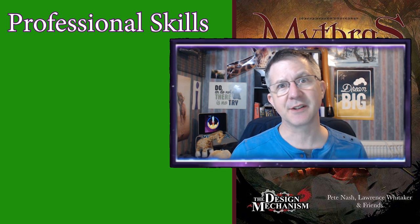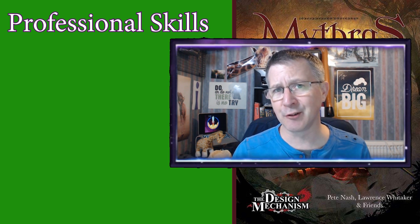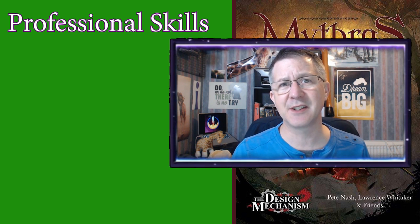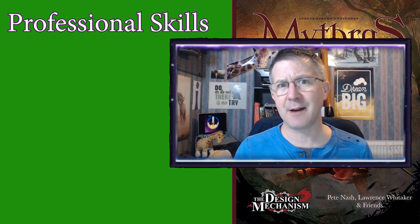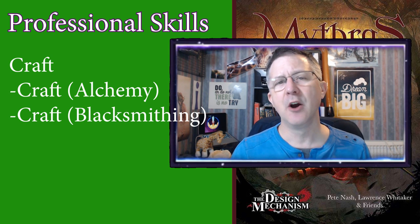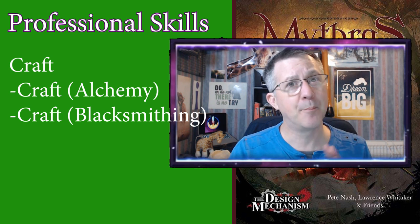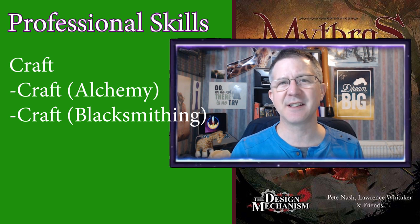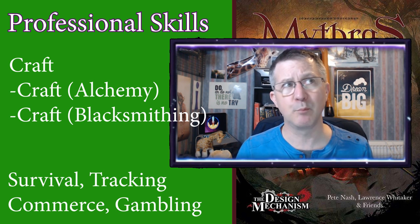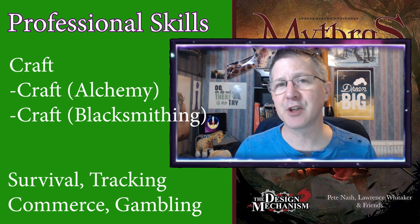Professional skills are developed during character generation and are dependent on the character's culture or professional background choices. They can differ from character to character and some have several different sorts of focuses. For example, there is a professional skill called craft, but a character would specialise in it — so they might have craft alchemy or craft blacksmithing. Other professional skills include survival, tracking, commerce and gambling.